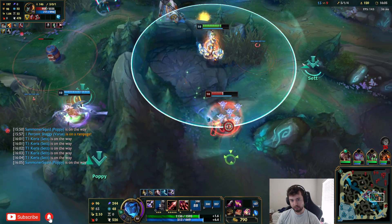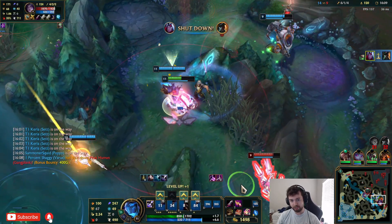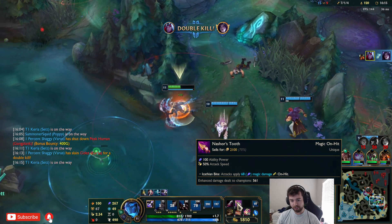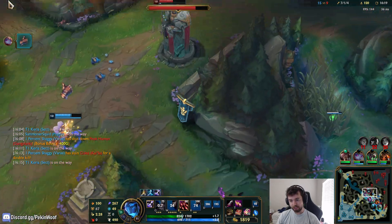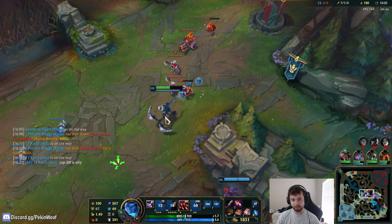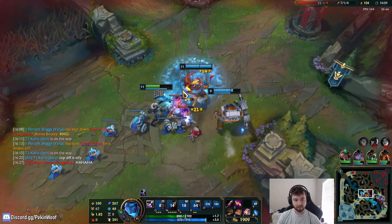I got the Blight stack. I got another Blight stack on him before I used my Q there - it's also lowering the cooldown so I can just keep auto-ing. Look how much damage Nashor's has done - almost 600 damage there. The GP messed up his barrels so bad, that really helped out a lot. The Medjay's purchase really, really helped a lot.